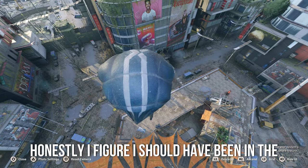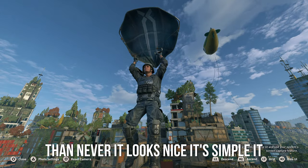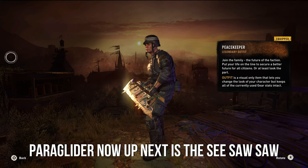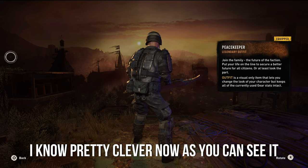Now up next we have the PK Paraglider, which honestly I figure should have been in the game a long time ago, but hey, better late than never. It looks nice, it's simple, it represents a main faction in the game — overall, it's just a nice paraglider.